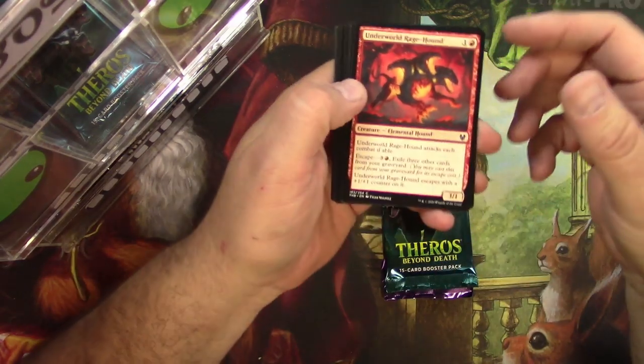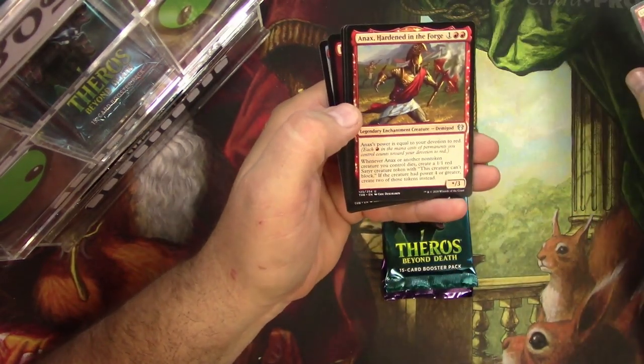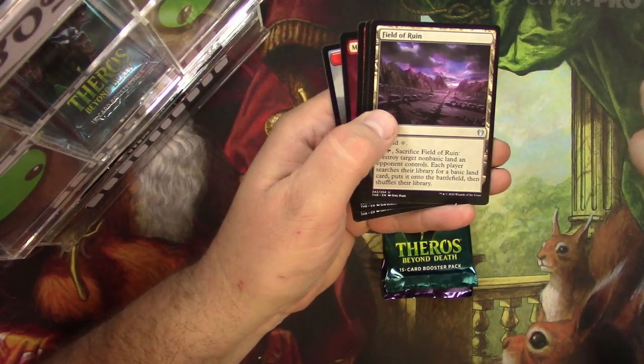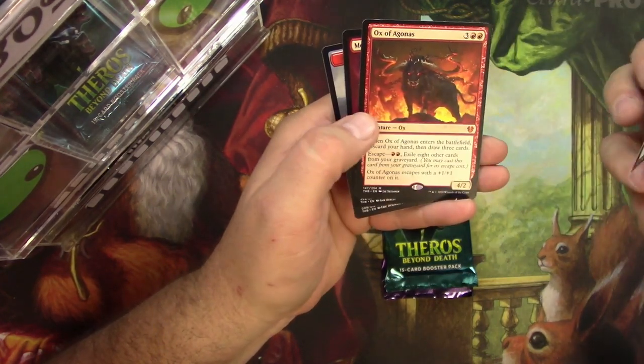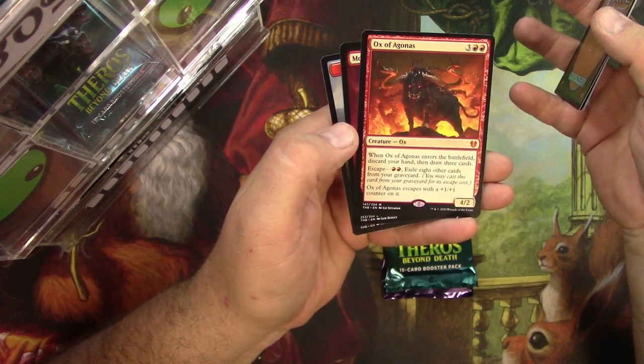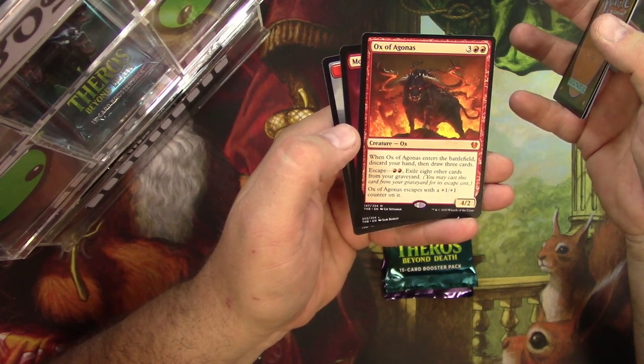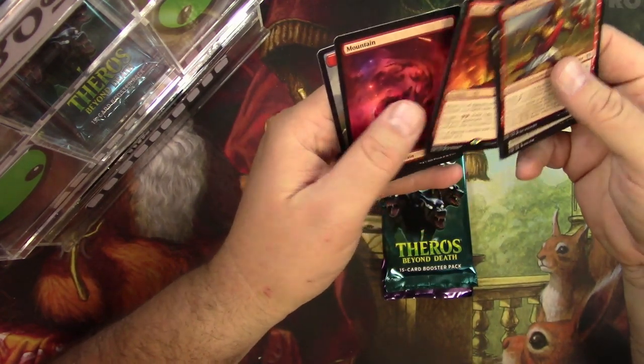Hopefully some good stuff in the loot box. Field of Ruin, Scavenging Ooze, Seagod's Scorn, and Ox of Agonas — a mythic! A 4/2 for five, and when it enters the battlefield you discard your hand and draw three cards, and you can escape it with a one-one counter. Very cool, that's a good one right there.